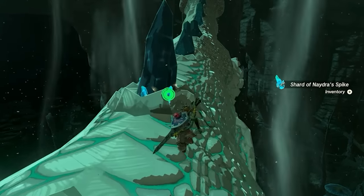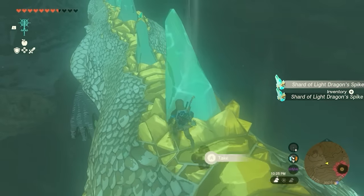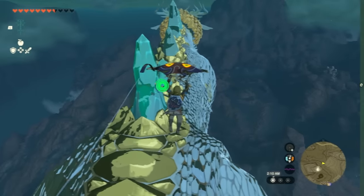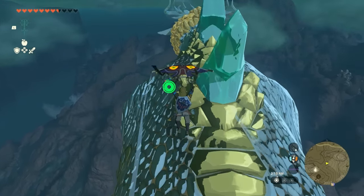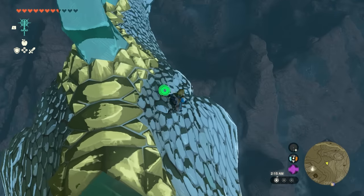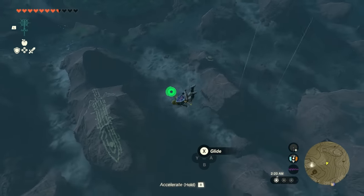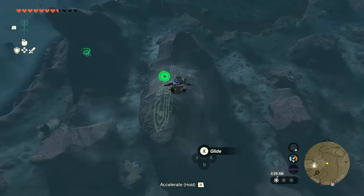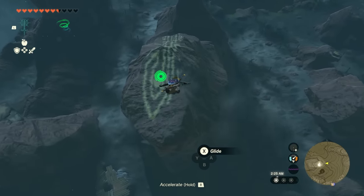You can find spikes by running on them and checking around the big spikes on their body. Spike shards work very differently than the other dragon parts — if you stay in the same area, they won't respawn. They have a chance to respawn based on in-game ticks, so you have to leave and move to a different area, then come back, and there's a chance of it being there.